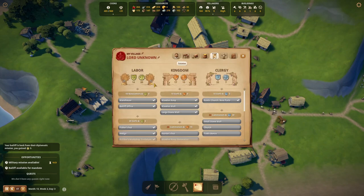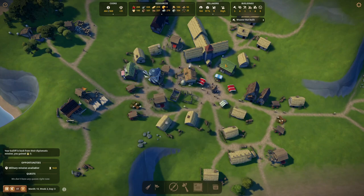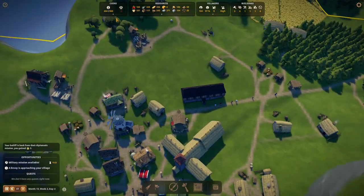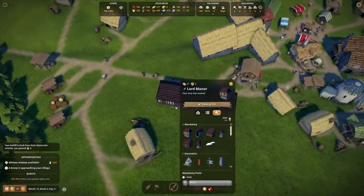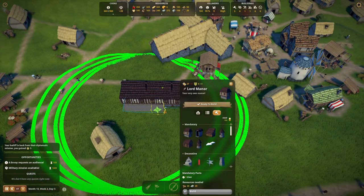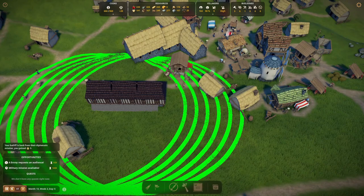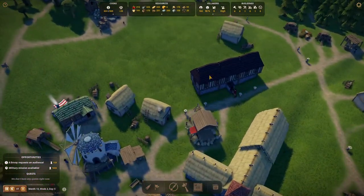Last time we did the mandate, we improved ourselves with the laborers. Let's do the same now with the clergy. Our number of berries is slowly growing, fish is good, bread is good — most things are good. Although we've hit the maximum of our treasury a few times, so I'd like to edit this building and add some small stuff to get some extra space for actual treasuries. Let's build it — that way we get extra room for our treasury.